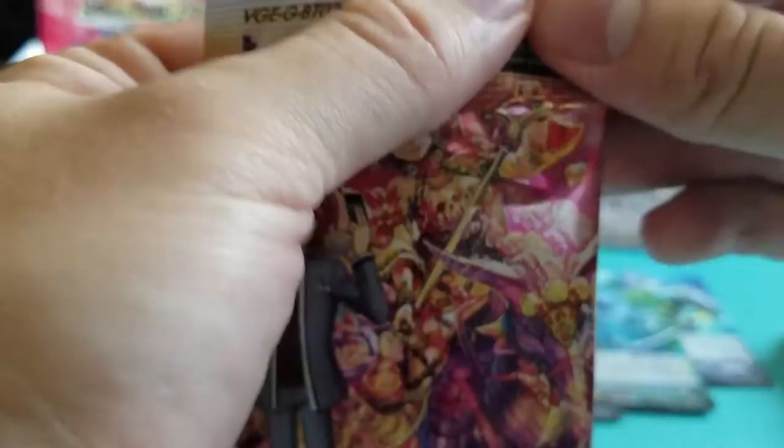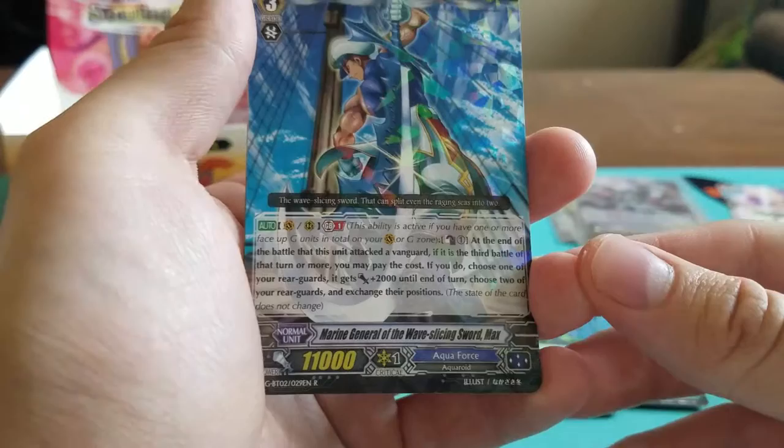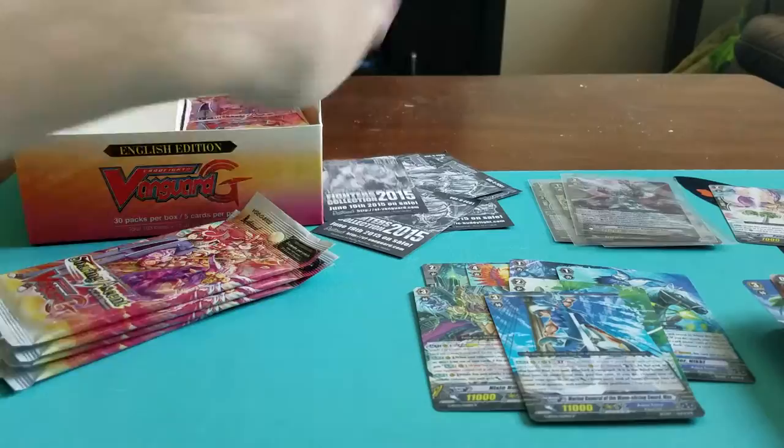So it's starting to look like this side of the box was the better side. The rest of the video might be a little boring until we get that third Triple R. Warrior of Grief Onion. Strike Head Dragon — Aqua Force. Vegetable Avatar Dragon. Broadcast Rabbit. And a rare: Marine General of Wave Slicing Sword, Max.